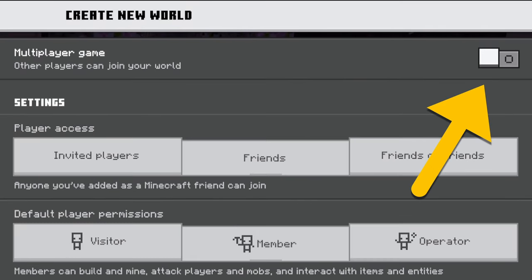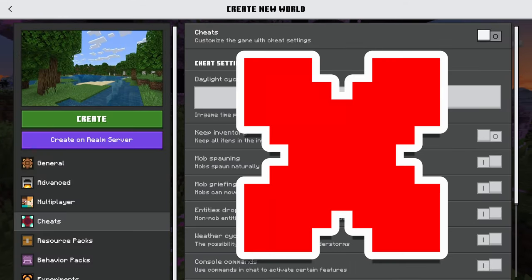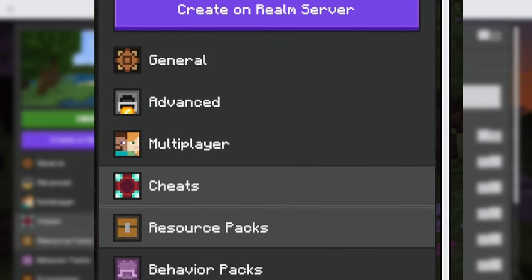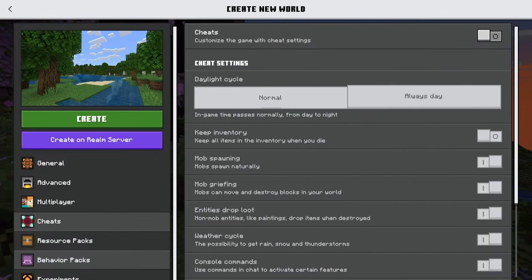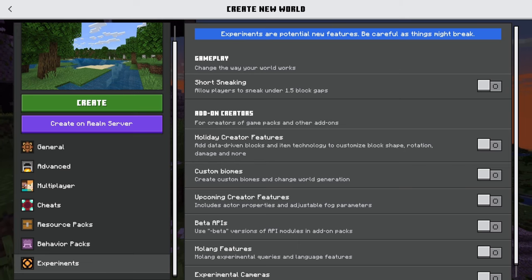Multiplayer is turned off because this is going to be a solo world. Cheats? Absolutely not. I don't plan on using any resource or behavior packs, at least for the time being, so that everybody can get the same experience from the start, regardless if you're on PC, console, or mobile. And we're also going to leave off experiments.